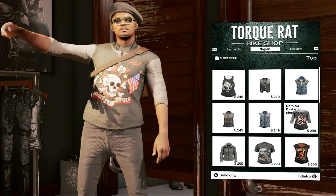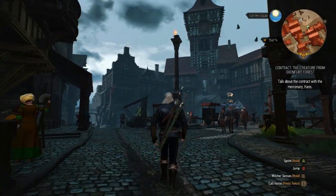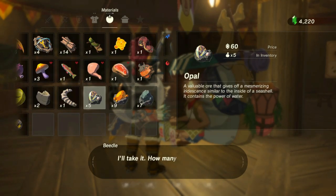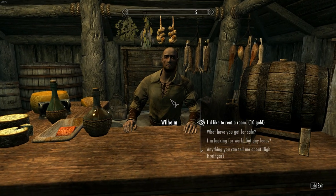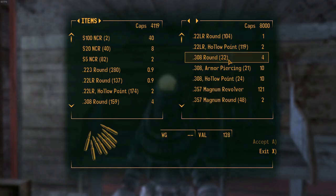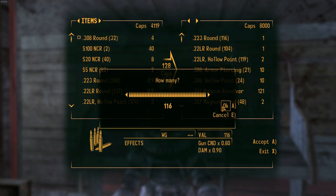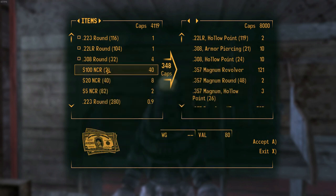Greetings everyone, BlueFox here, and today we'll talk Gold and Green. In many modern RPGs and adventure games, all items have a price, and the player is often limited or disinterested in increasing his or her own profit by playing smartly. In this video I want to propose my ideas to make in-game economies more dynamic without punishing players who are not interested in using them.